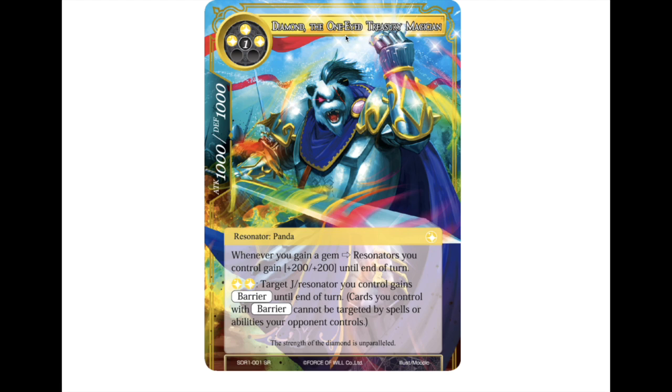And then we have Diamond, the One-Eyed Treasury Magician — the super rare of the structure deck. A four-drop 10/10. Whenever you gain a gem, everything on your side of the field — resonator-wise — gets +2/+2. You can also pay two white to give something barrier. That's a really nice bomb feel for the structure deck, giving white that protection feel when you're just getting started.